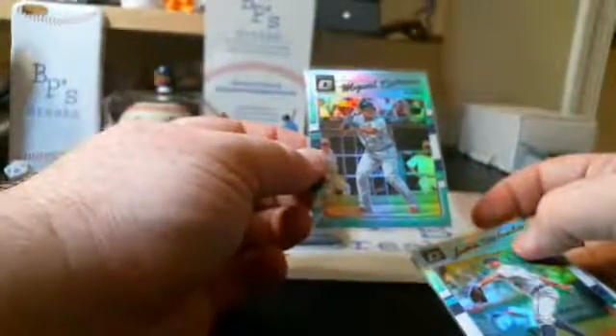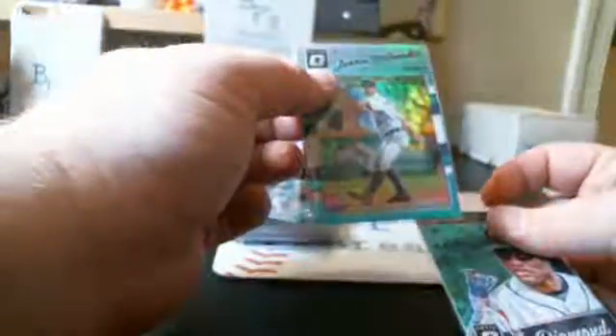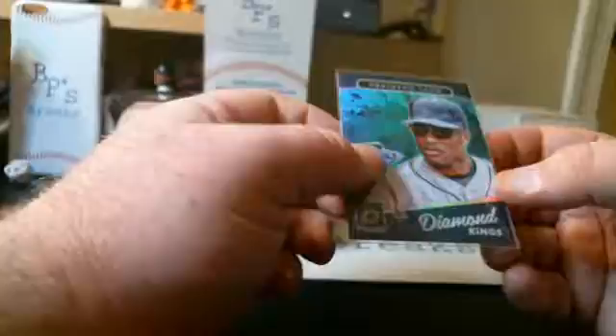Numbered cards in general: we had a Miguel Cabrera Sky Blue, numbered 218 out of 299. Verlander Sky Blue, numbered 124 out of 299. Robbie Cano Diamond Kings Sky Blue — nice card, Mariners — we got the Navy Blue and the Sky Blue. That's 77 out of 299.